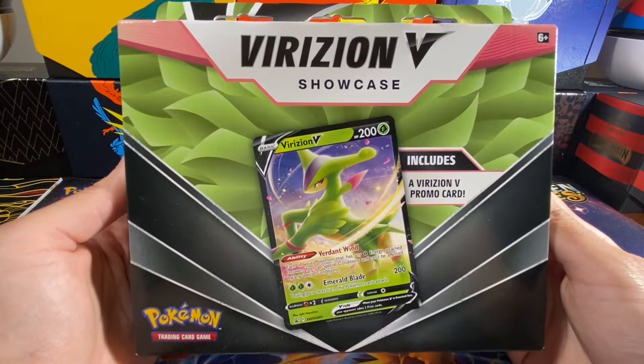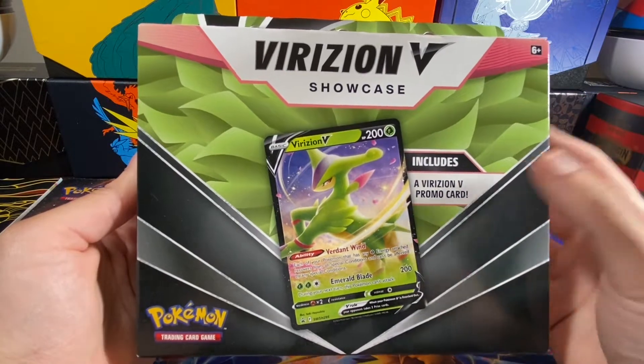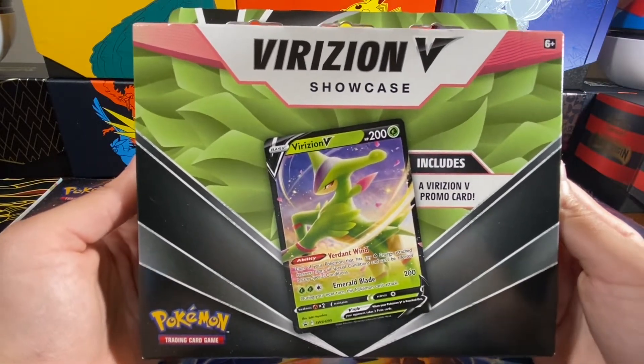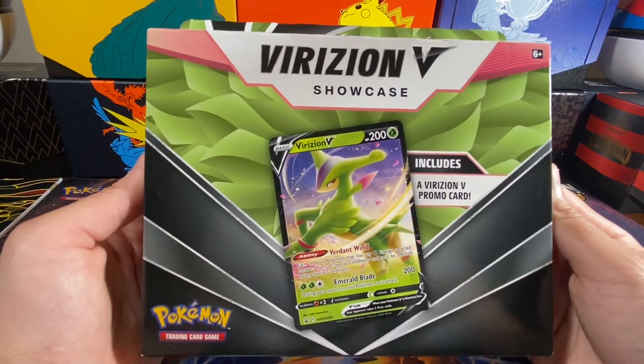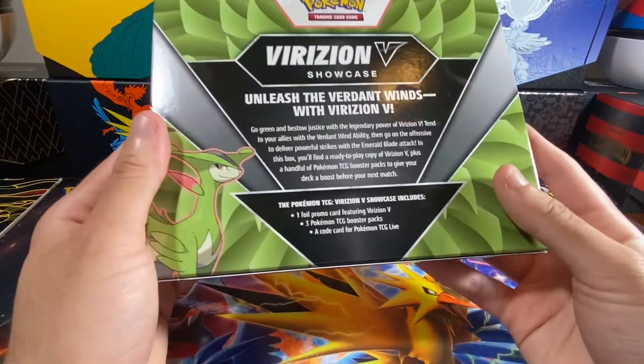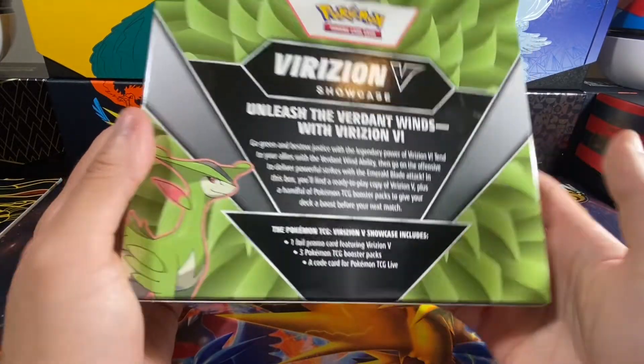Hey, what's up YouTube, it is Hamdog Hype and welcome back to the channel. Today we'll be opening up the new set of boxes — the Showcase Box — and this one features the Virizion V card. I'm not really too familiar with these, but I believe they have a random assortment of packs: like three packs with the promo and a code card.